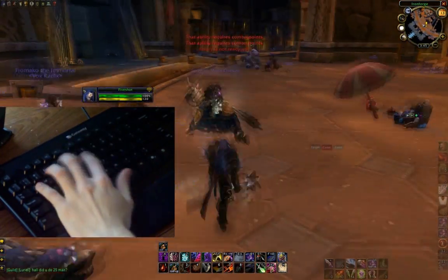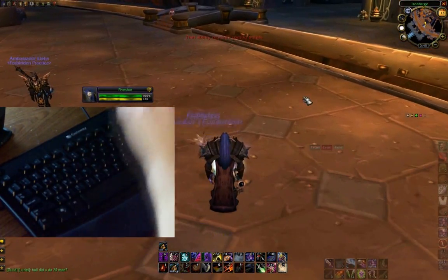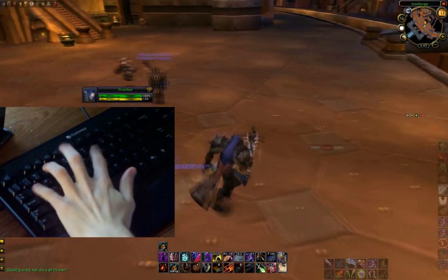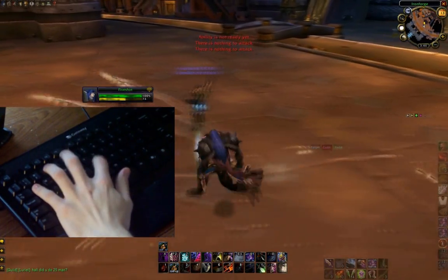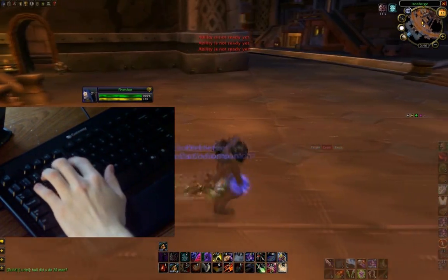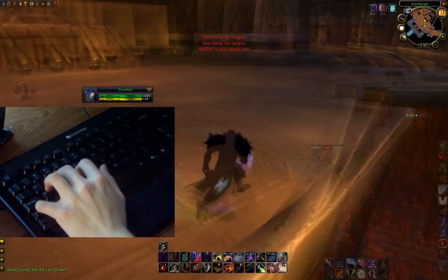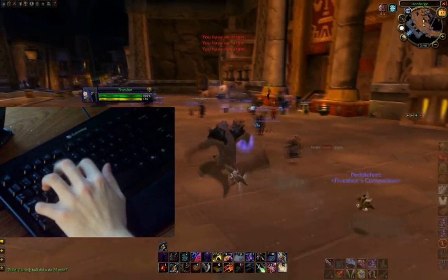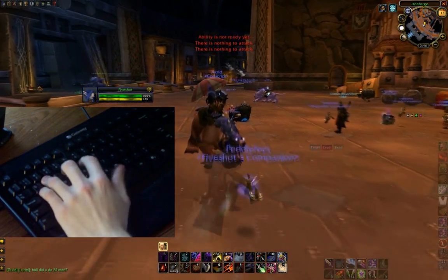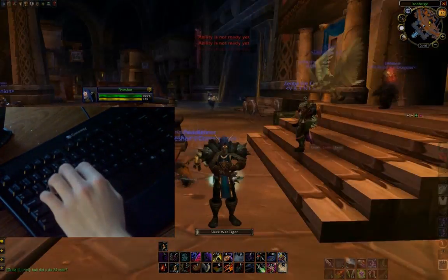You've got to practice hitting number 8 — it's all about muscle memory, it took me a while to really get the keybinds down. Y is my Shift ability, H is my Blind, X is my Preparation, Z is my Cold Blood, F2 is my Evasion, F is my Shadow Step, tilde is my Cloak of Shadows, Shift-F is my Disarm, that's my Ghostly Strike, and V is my Shadow Meld. I'll show you how to do a duel.